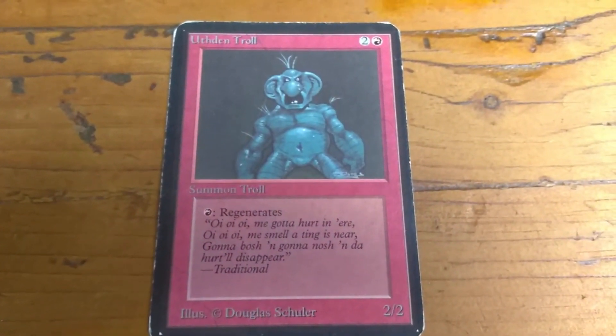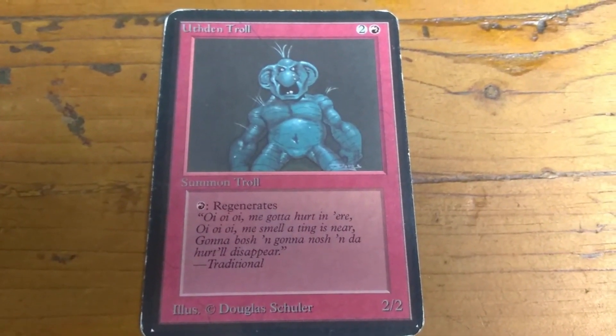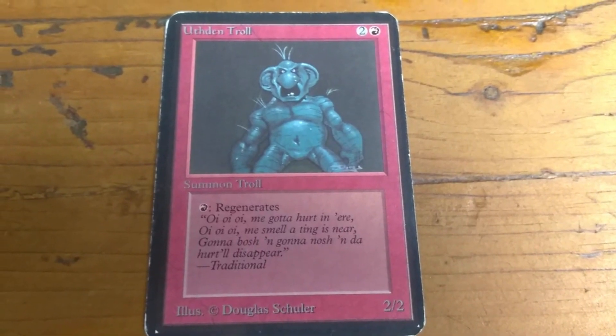Really cool artwork. The art is by Douglas Shuler. The flavor text is: "Oi oi oi me gotta hurt in the ear. Oi oi oi me smell that thing is near. Gonna bash and gonna nosh and the hurtle disappear."